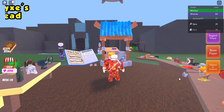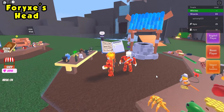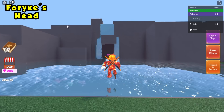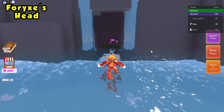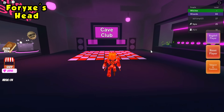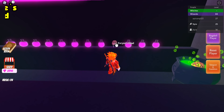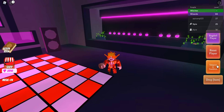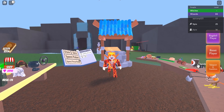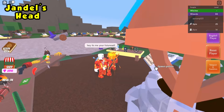The next ingredient is Forksy's head. Head behind the waterfall into the cave club. Look to your right — it will be right next to all the potions. Grab it, teleport to your cauldron, and place it in.